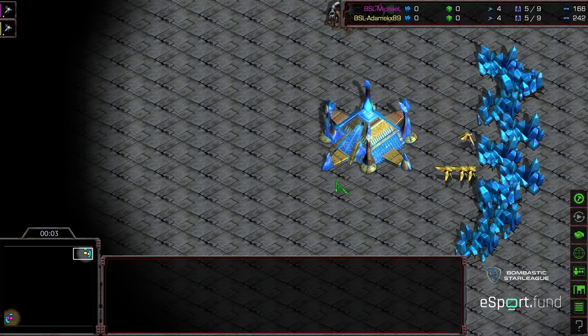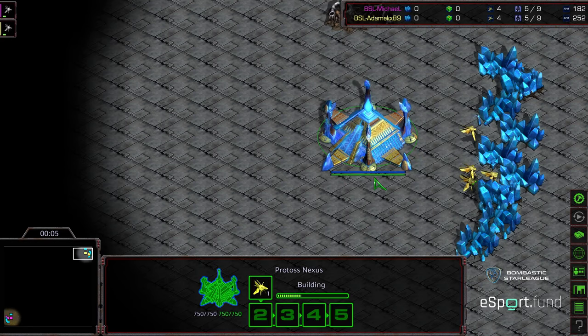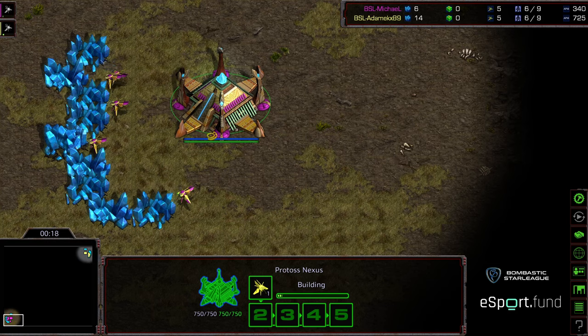Hey guys, welcome to Game 2, now on Eclipse between Michael and Adame. Adame starting in the upper right-hand corner — it almost looks like blue. This is the skin you get when you pre-purchased remastered, the shiny thing. But I believe that is the yellow Protoss for Adame. Bottom left-hand corner, we have Michael as the pink Protoss.